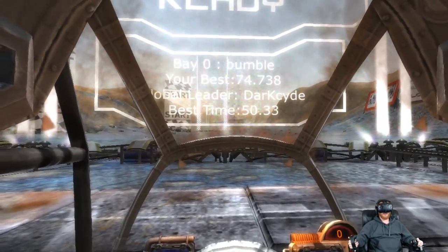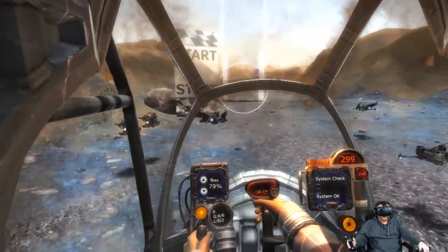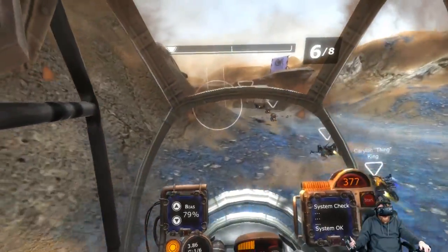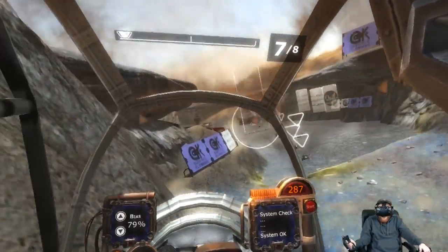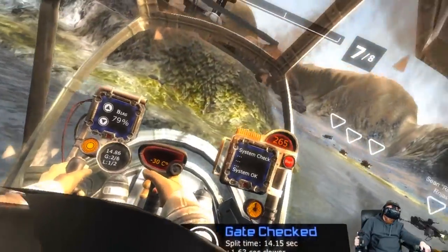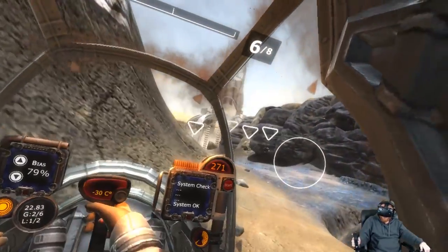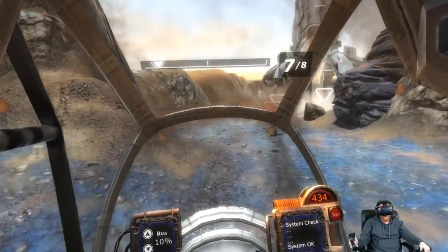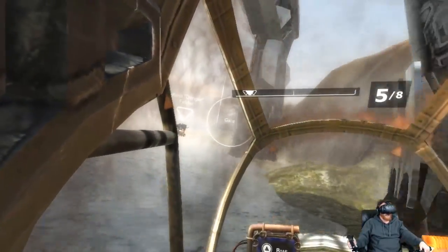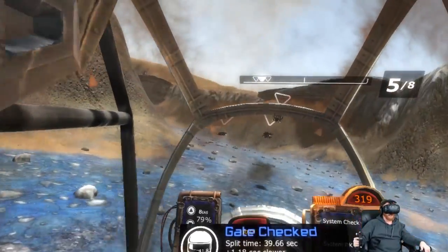Hi everyone, welcome to Vector 36. This is a skimmer building and racing simulator game where you fly these skimmers, which are like hovercrafts, across the surface of Mars in a series of races. It is a simulator game — it's not messing around. This game is complicated as hell and it's really fun. These skimmers basically hover; they don't have any traction, so they kind of just float along, glide through turns, and go super fast. They're powered by electromagnetic propulsion with the iron in the soil of Mars.